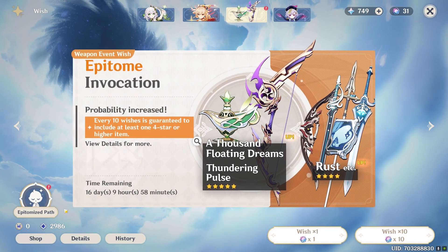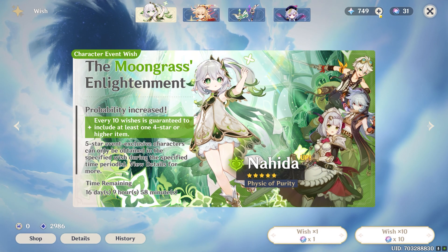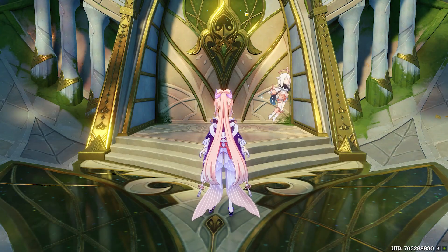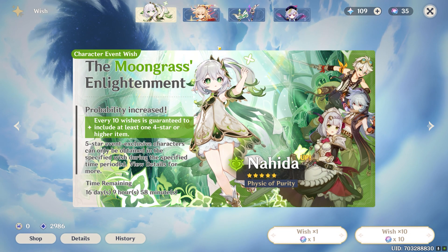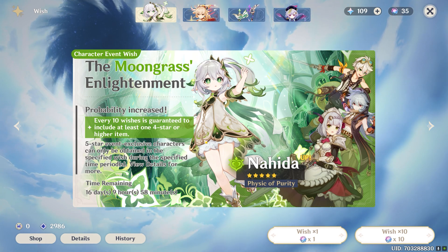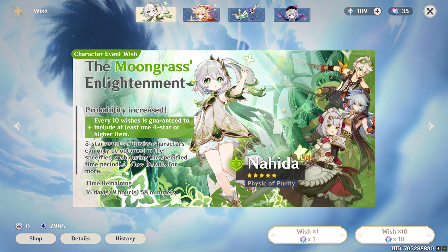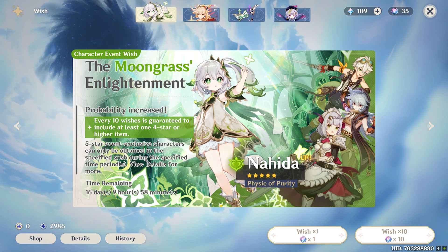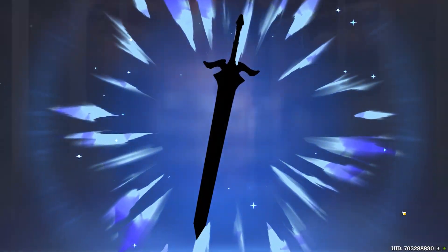Here is Nahida looking absolutely awesome. Let's make sure we have the correct weapon sorted. Since these are all our free primogems, let's quickly redeem all of them and see how far we can get before spending actual money. For Nahida, I've got the guarantee since I kept losing the 50/50 with Nilou, so we have a guarantee and this should be within the next 30 pulls or so.